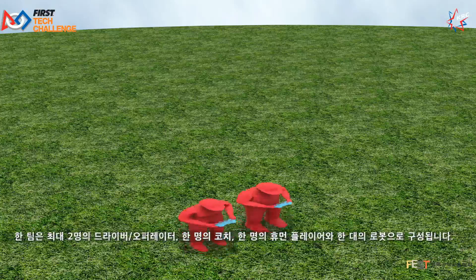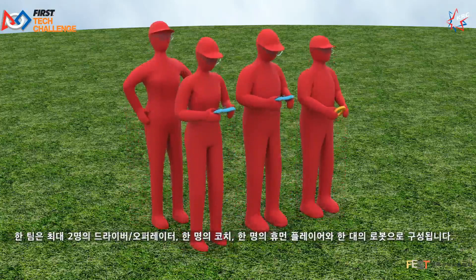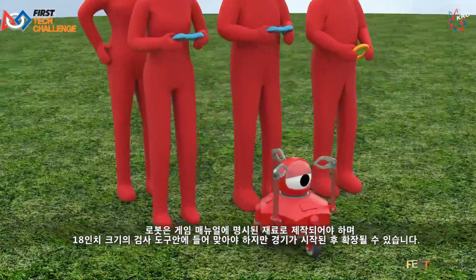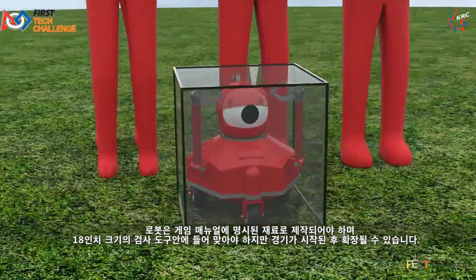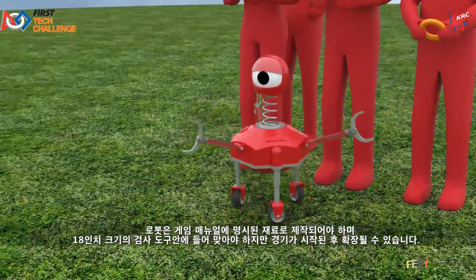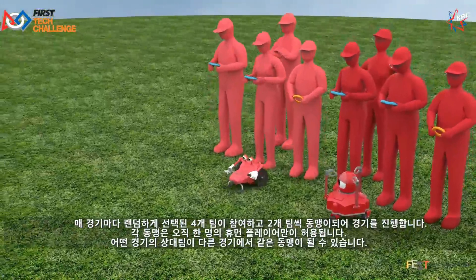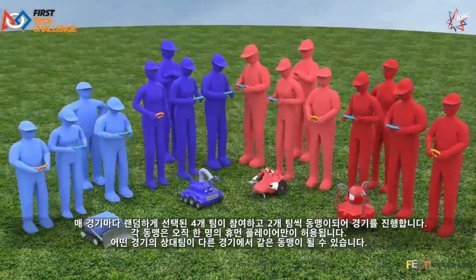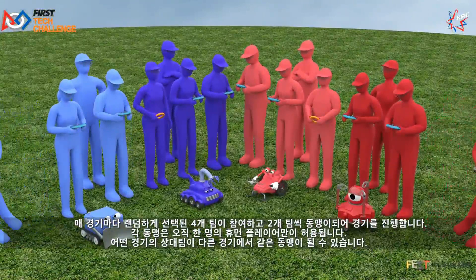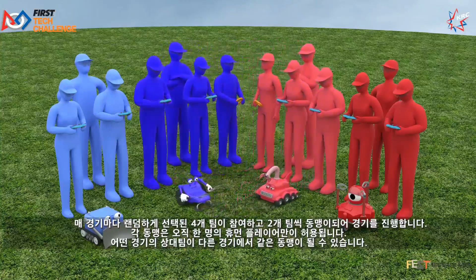A team consists of up to two driver operators, a coach, a human player, and a robot. The robot must be built from materials specified in the game manual and fit within an 18-inch sizing tool, but may expand after the match begins. Each match is played with four randomly selected teams, two per alliance. Each alliance is allowed only one human player. Your opponents for one match may be your partners for another.